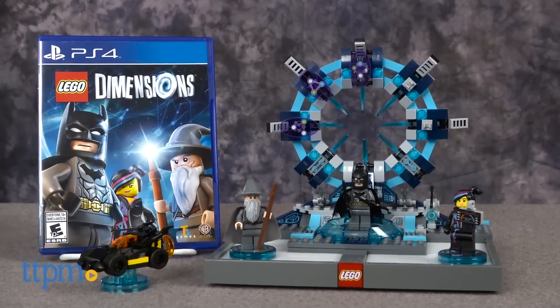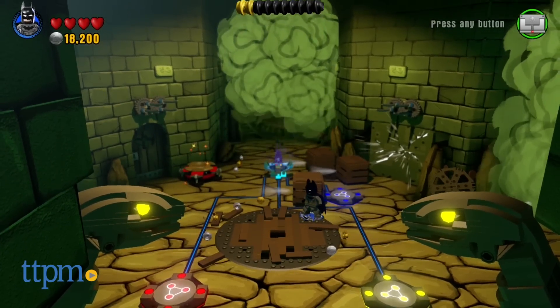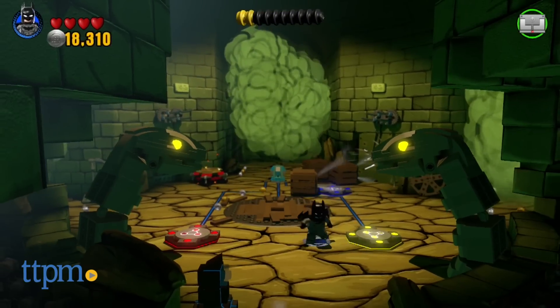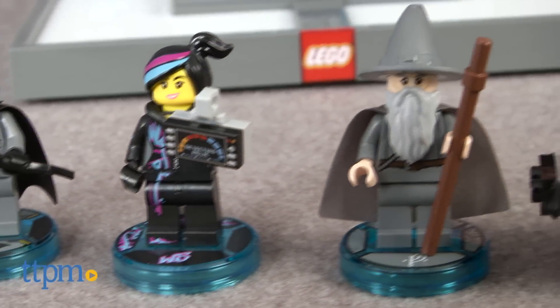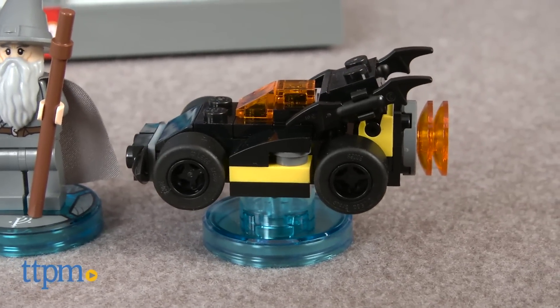Dimensions is a line of Lego minifigures, mini vehicles, and gadgets that you build in the real world then unlock and play with in the video game. The starter pack, which is required to play, includes the video game, three minifigures of Batman, Wildstyle, and Gandalf, a mini Batmobile, the Lego toy pad, and the gateway.